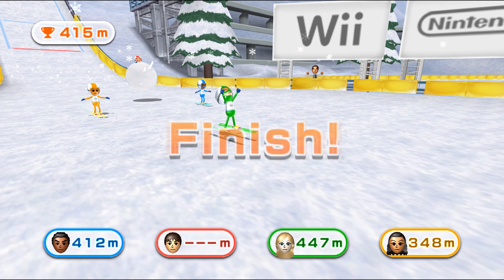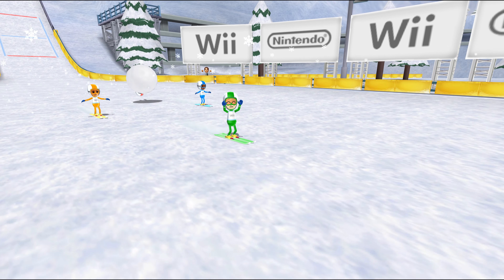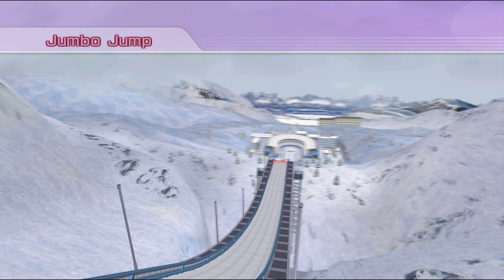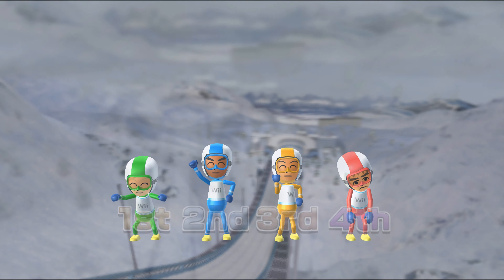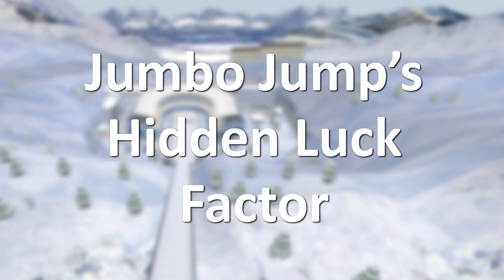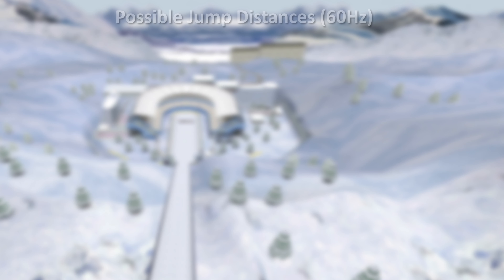In order to fully understand why Player 3 was limited to such a high score, as well as what makes 449m achievable in the first place, we need to take a closer look at the intricate mechanics behind Jumbo Jump, as well as the differences that exist across different versions of the game.